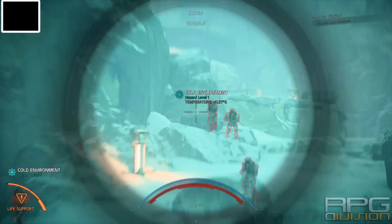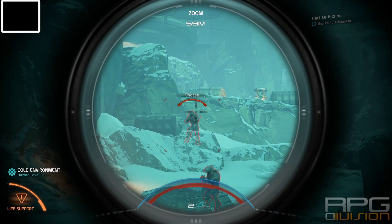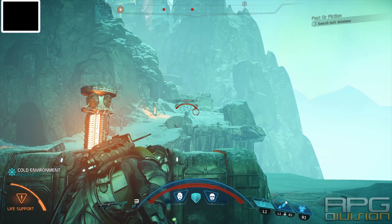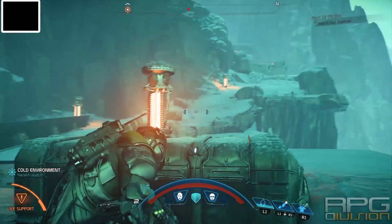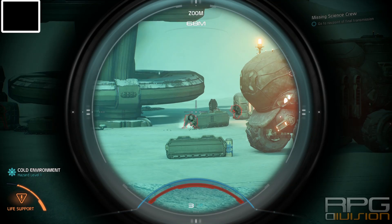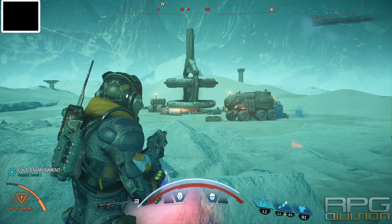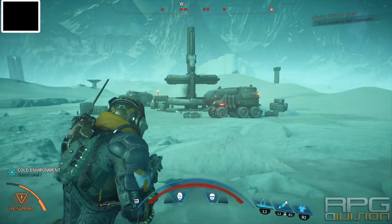It's time for some builds in Mass Effect Andromeda. I've leveled up to about level 26, so I can already start doing some builds. The first one will be the Infiltrator build that I've been playing with since the beginning and I finally perfected it after having a lot of issues on Hardcore difficulty. By the way, everything recorded here, every fight, is on Hardcore difficulty.